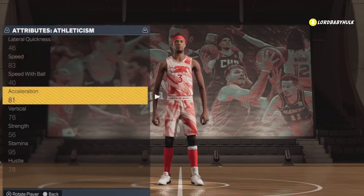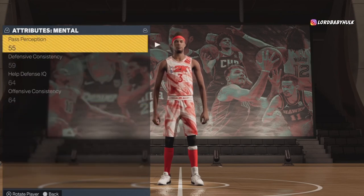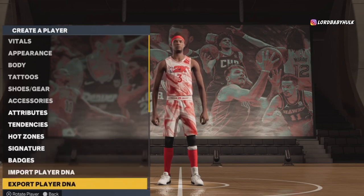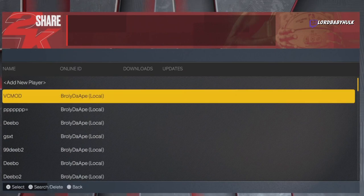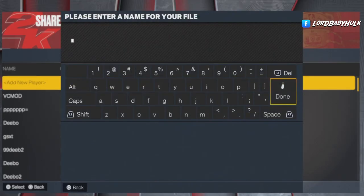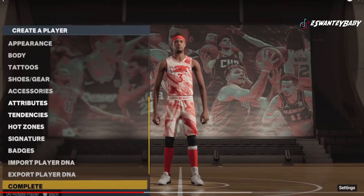Y'all see what he's doing — this is a visual guide. Also read the Reddit post, it's going to explain it a lot better. I had him cut up a video for me showing what to do. He's saving the player DNA — the name for the file is 'Point God.'